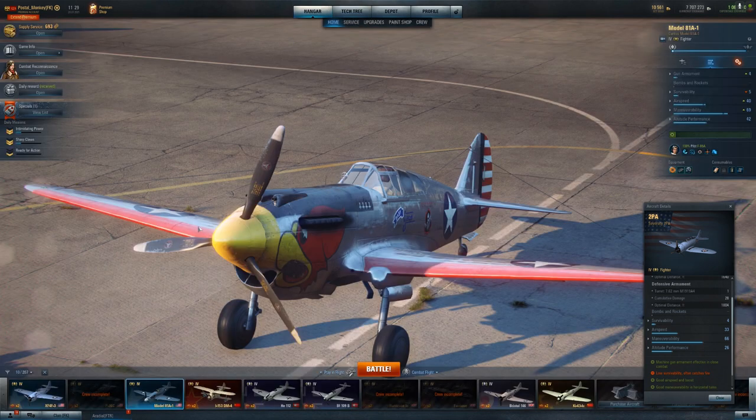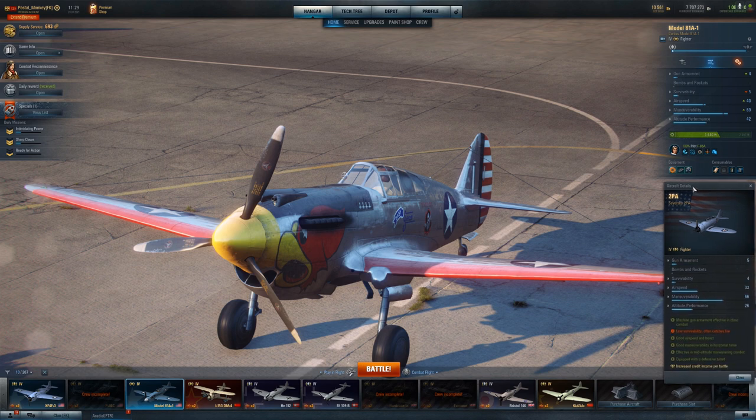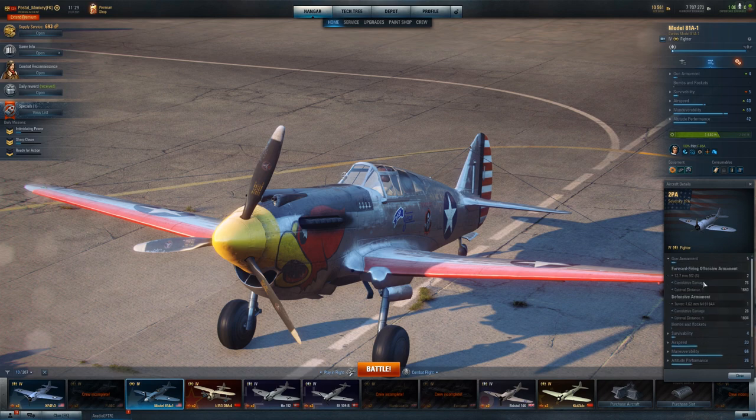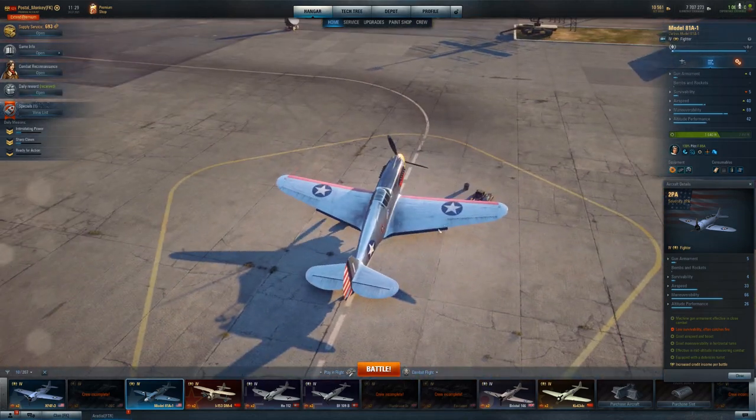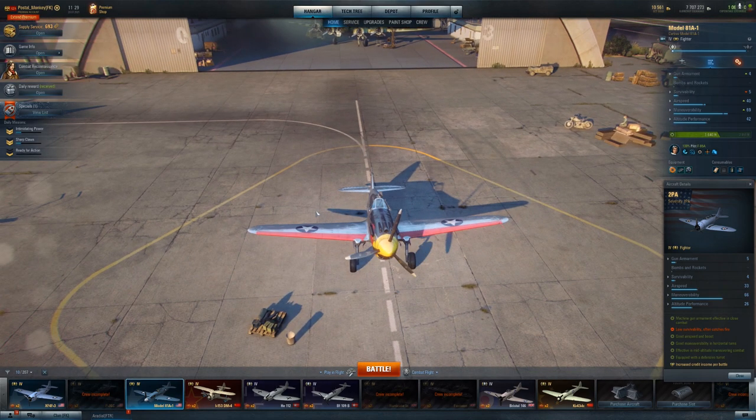Compared to the Model 81A, the 2PA has worse altitude performance, worse airspeed, and barely worse maneuverability — actually probably better maneuverability once you put a decent pilot in it. The 2PA is an American tier 4 premium plane that I wouldn't necessarily recommend either, just because of the gun output. For whatever reason at tier 4 in this game, American fighters with two .50 cal machine guns for a premium plane seems to be okay — but I wouldn't recommend it.